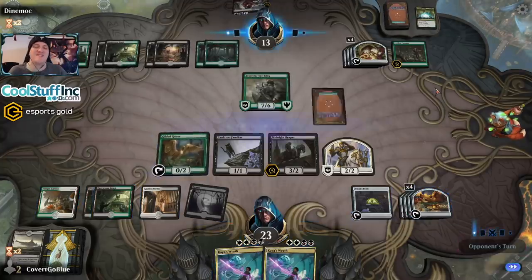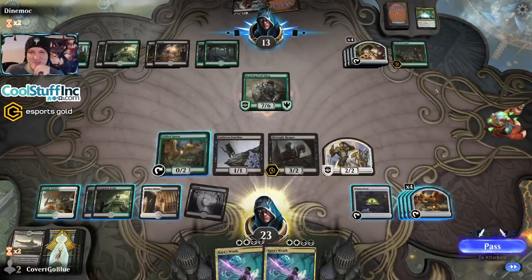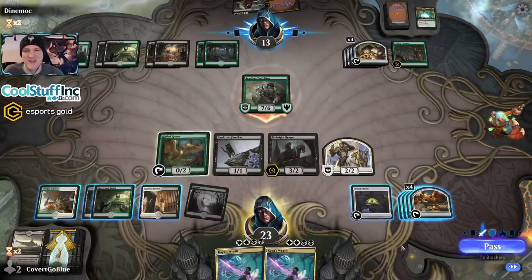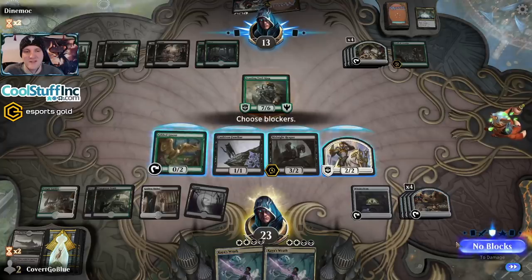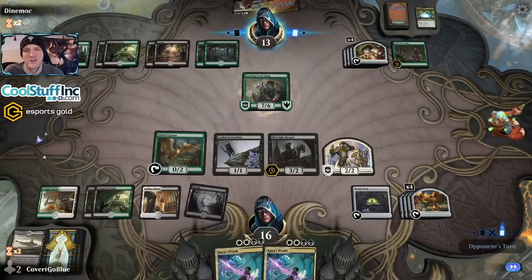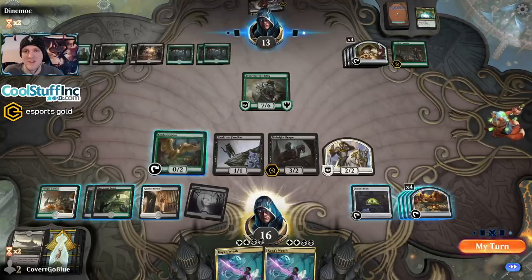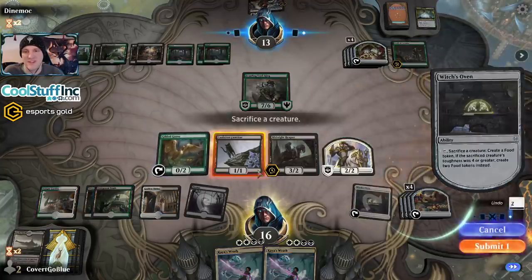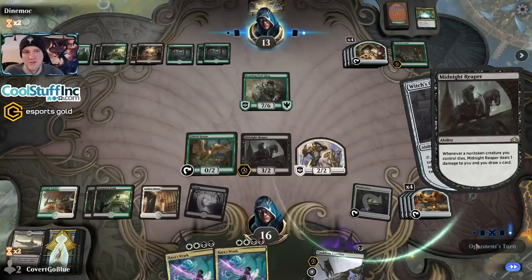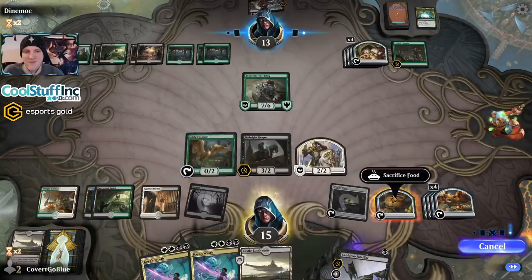We need more Doom, and quickly. So we take seven — that's a lot of damage. We have some food we need. It's not the end of the world. Does the opponent hold this Massacre Girl? Yes, they do. Let's eat our cat. Let's eat some food. I want this Troll King.